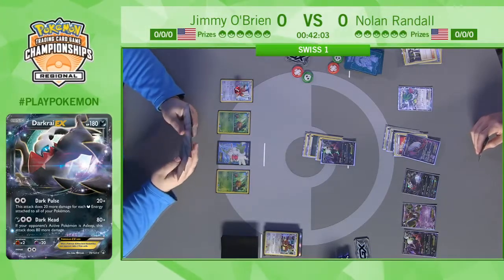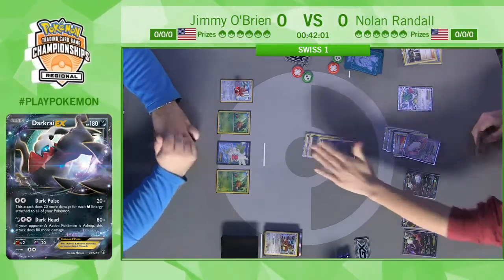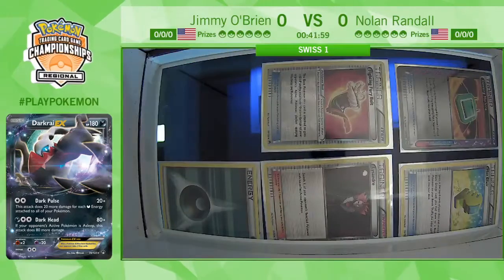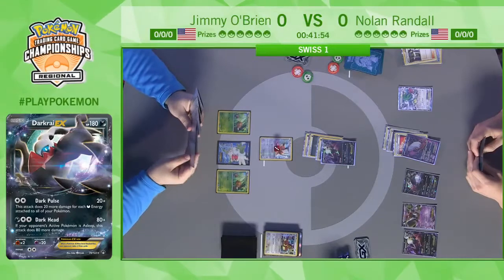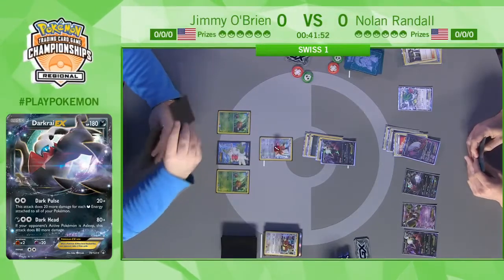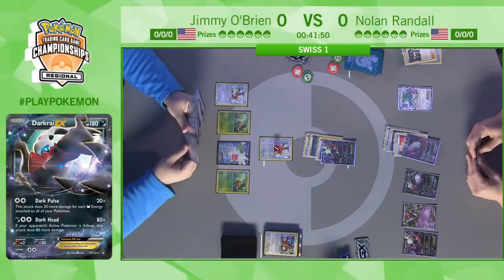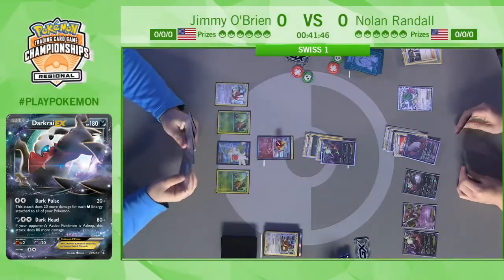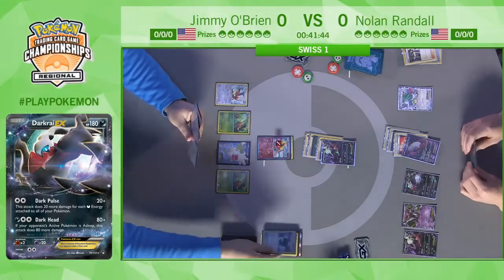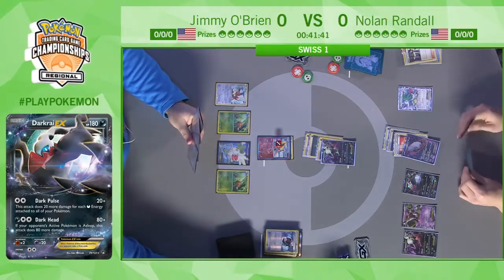Back in my day we attached one per turn and we were happy with it, and now they're attaching five — and it's not even all that ridiculous. Turn one Night Spear — here we go! Darkrai EX coming in with that big Night Spear, all the way back from 2012. 90 damage and 30 to a benched Pokémon, and surprisingly still very good — one of the most dominant cards in the game since it was printed.